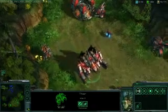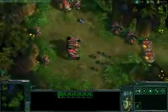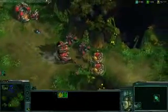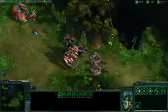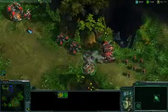Now it might appear that we are trapped inside our base, but in StarCraft II, supply depots can be lowered into the ground into a special defensive position that allows our units to path over them. And once we've moved through, we can raise our supply depots back into position to protect our siege tanks.